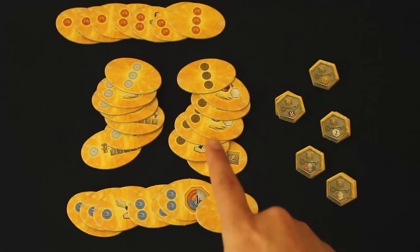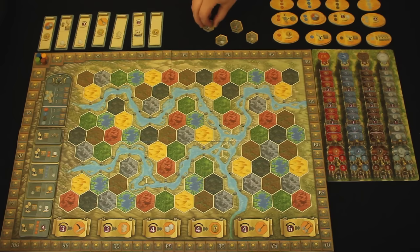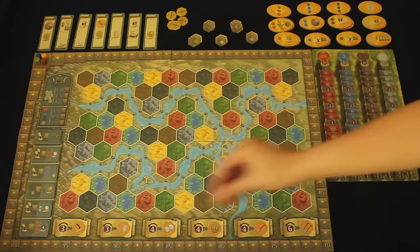Now grab all the favor tiles and town tiles and place them in stacks next to the game board. Favor tiles are awarded when a player builds temples or their sanctuary, and town tiles whenever you build a town. Finally, grab six action tokens and place one above each power action at the bottom of the game board.